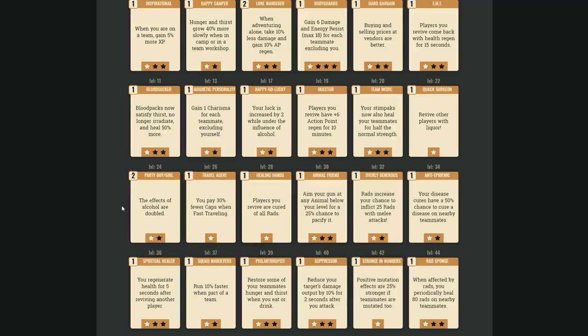Party Boy/Girl — doubled or tripled alcohol effects — is really good with a Strength build using things like Dirty Wastelander. Combine that with Happy Go Lucky for a strong alcohol synergy build. Travel Agent — paying fewer caps when fast traveling — is worth having on a hotswap to use when traveling to the battlefield, then swap it out.